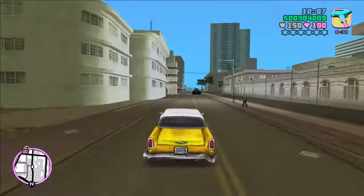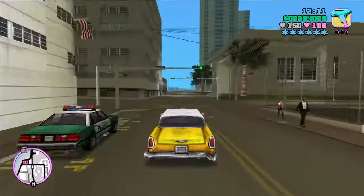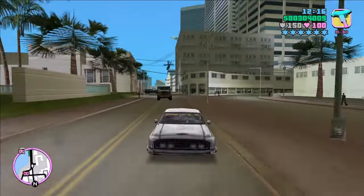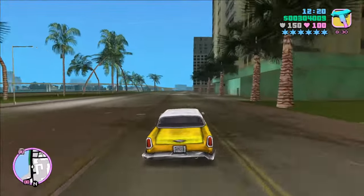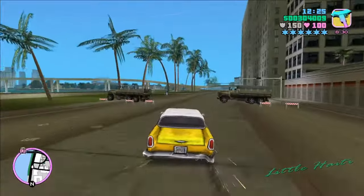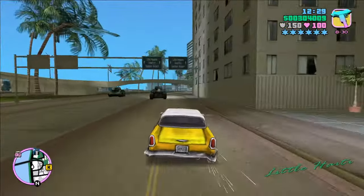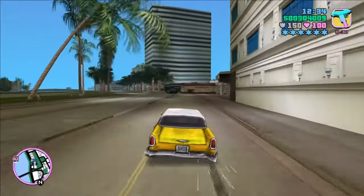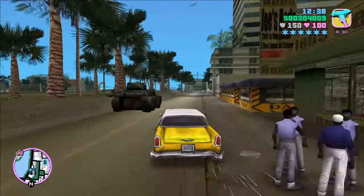In Vice City and San Andreas, the Oceanic is powered by a petrol engine capable of achieving a max speed of 160 kilometers per hour. There's a variant — one of the Bloodring Bangers outside the stadium is based on the Oceanic. Prominent appearances in missions: in the mission Bar Brawl, one Oceanic is parked inside a small walled area owned by DBP Security, featuring three suitcases in its trunk, though they vanish when the mission ends.